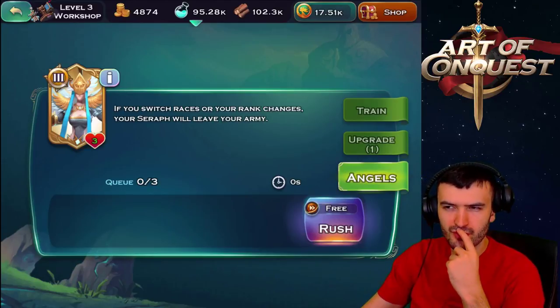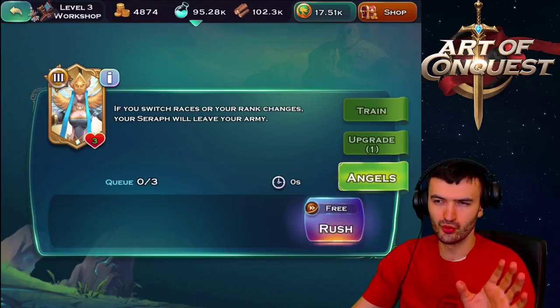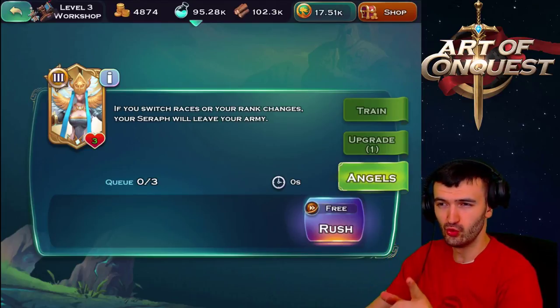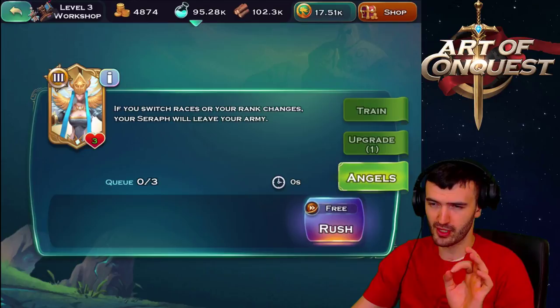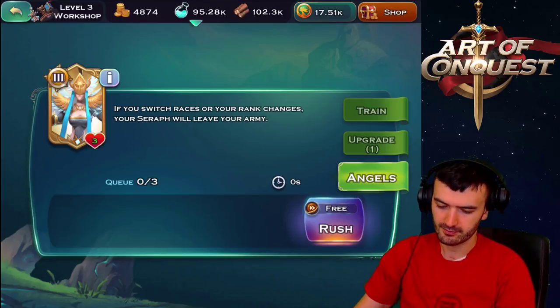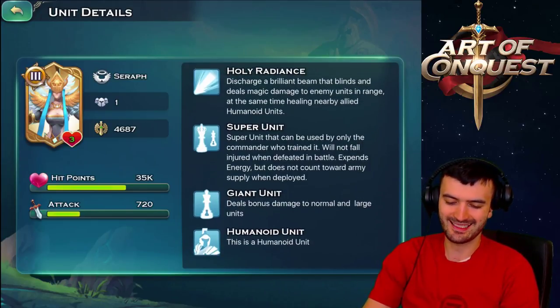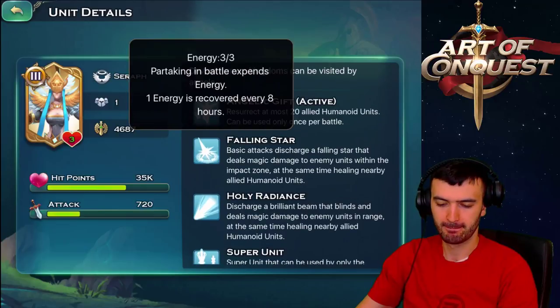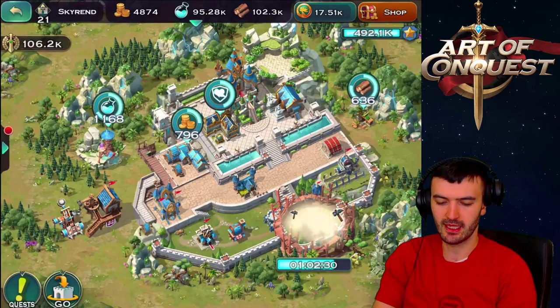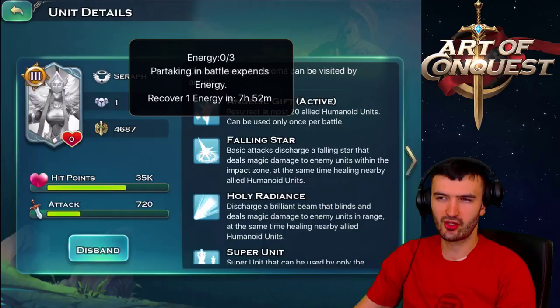This next one says three energy. If you switch races your rank changes - that's another thing to mention. If you get demoted and lose your governor status, you're going to lose your super unit. This is only for governors of big or giant cities. Three out of three energy - so in 24 hours you'll get three energies; you can use it three times every day. That makes more sense.